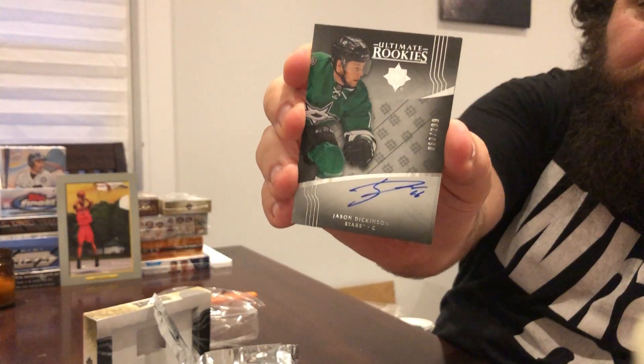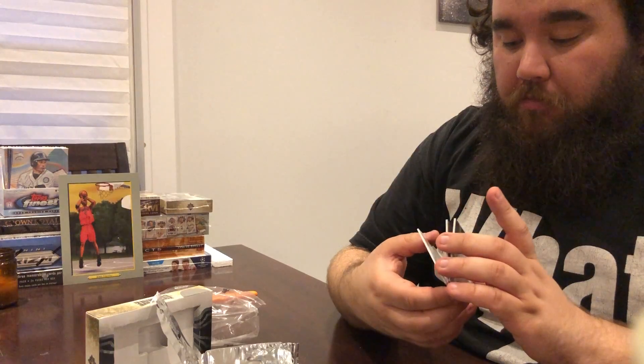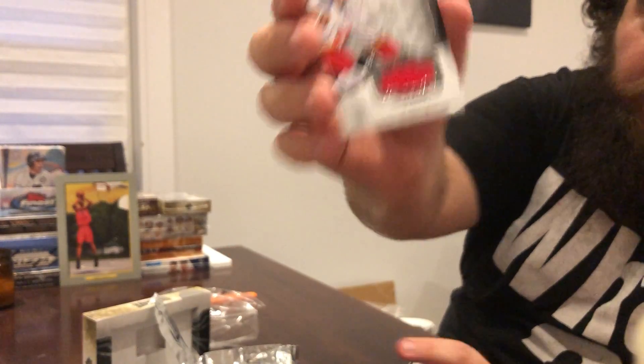An autograph of Jason Dickinson — rookie. I'll skip to the back. Oliver Killington. Jersey card.